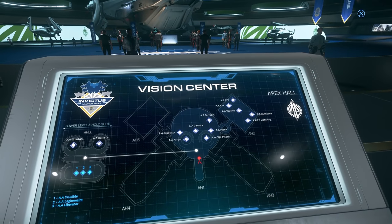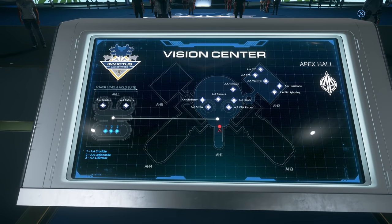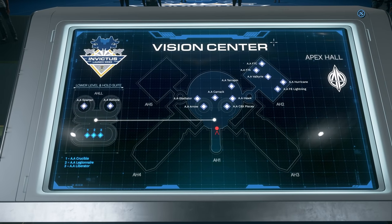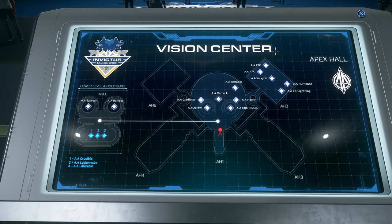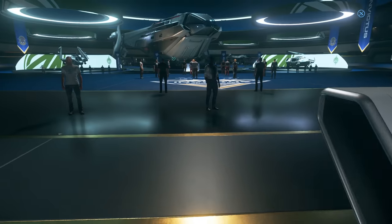So we've got some interesting stuff. 'We Are Here' is a new edition, and we've got the Anvil Crucible, Legionnaire, and Liberator in the holosuite, which we'll check out in a minute. I don't know why they put 'A.A.' — obviously it's Anvil Aerospace, but it's the Anvil Hall. You can just put the names there without Anvil. Let's go and actually have a bit of a look.